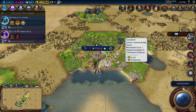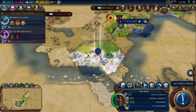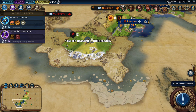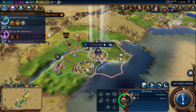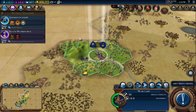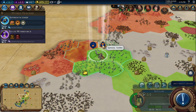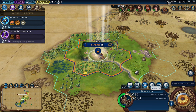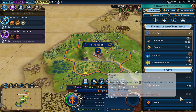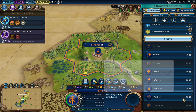Let's move this archer into there. I've been granted a builder, which is awesome. I'll do that wheat up there — that would be great. Perfect. And the settler — let's unlink them and do the settler. We're going to found a city right here. Very cool. So we have to choose production for our new city. 54 turns for the campus — yuck.